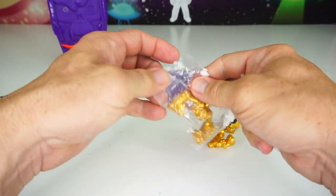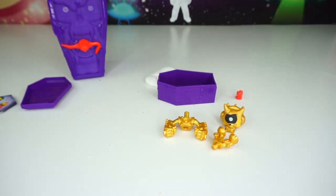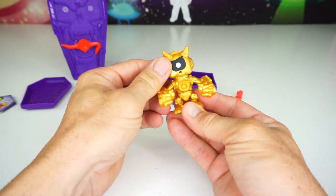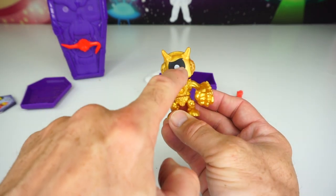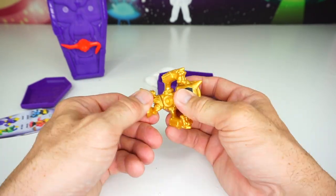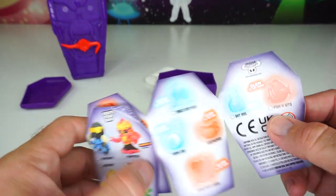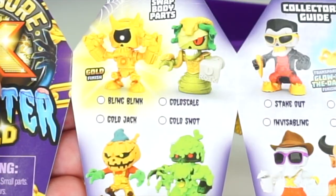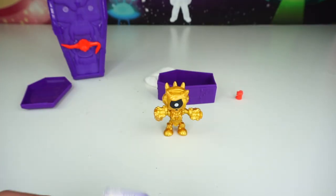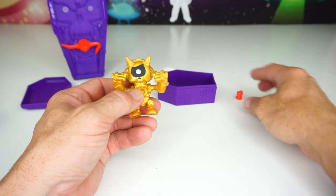That's two, and then the last piece is the torso. Alright, let's put it together and find out who we get. Whoa, look at that — that thing is cool! It's got one eye. All the arms move, the head swivels, and the waist will swivel. On our collector's guide, this is definitely the gold finish — and that's right, we got Bling Blink.